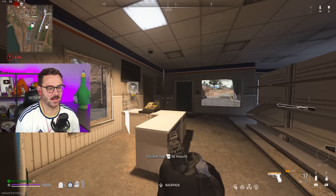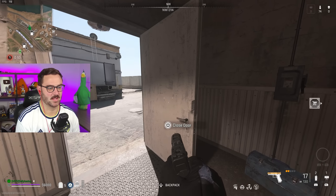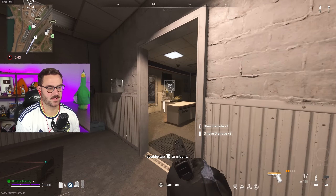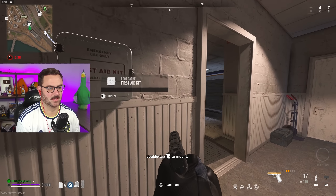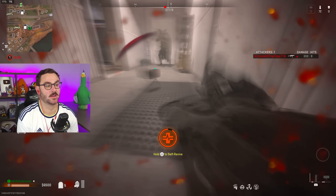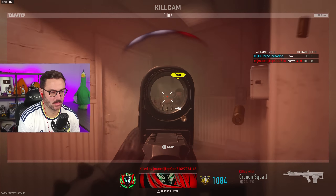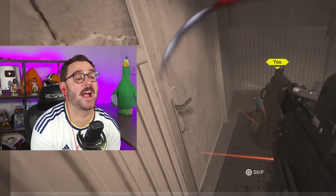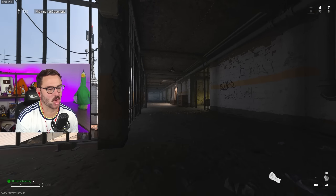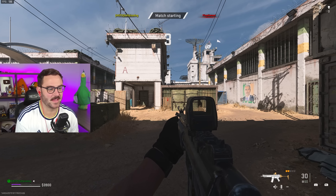I put down some claymores to be sneaky. There's a stun grenade. He's gonna blow it up — I guarantee it. Wait, why didn't it go off? I want to see if he runs through this claymore. He was right in front of it — I call bullshit on that. The man walked right in front of the claymore and it decided no. That's why I put it down. I think I would have been better off meleeing that person — melee might be the wave.